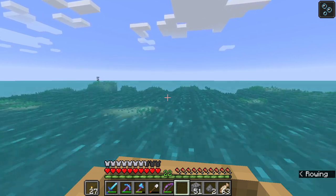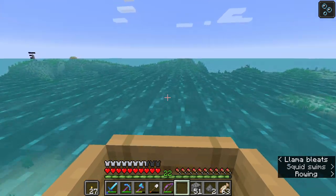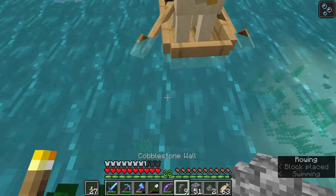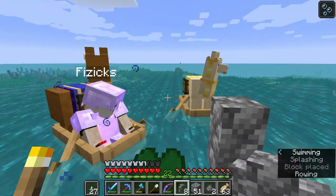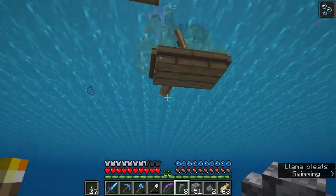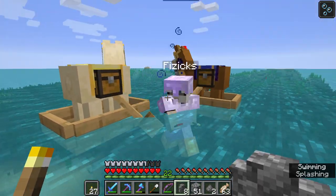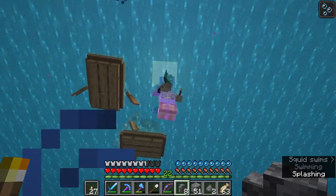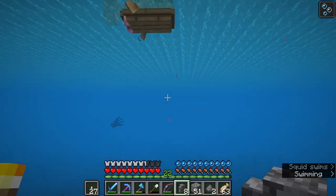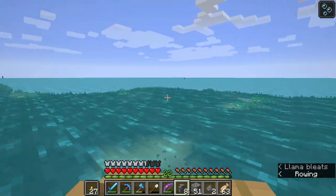We marked the portal, the first ship, every island and every ruin — well we tore down the ruins so that's fine. But the ships will be annoying if we don't mark them. We'll get excited and think we haven't been there. Okay, I marked both shipwrecks. I have two walls left — I'm good.